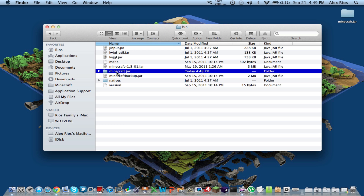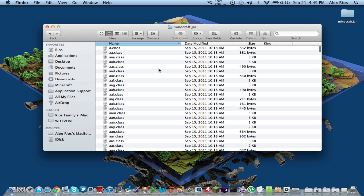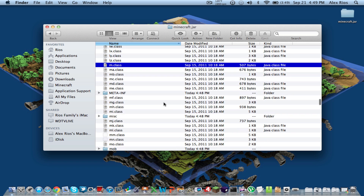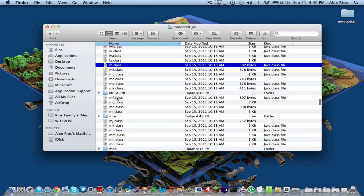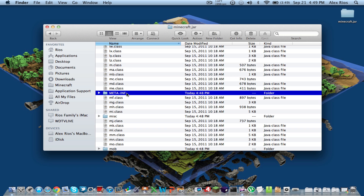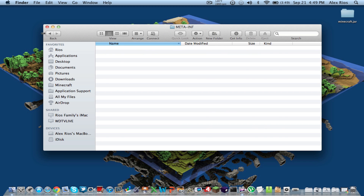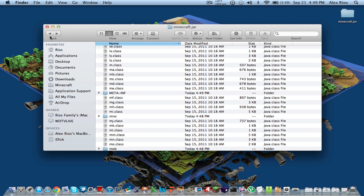Now open up that Minecraft.jar folder. There are going to be a lot of files in here, so before you start anything, press M or scroll down to the M files, and you'll see a META-INF folder. Double click that, open it, and delete all those files — there should be three files. Delete all the files inside the META-INF folder. We don't need them anymore, so now we can start.